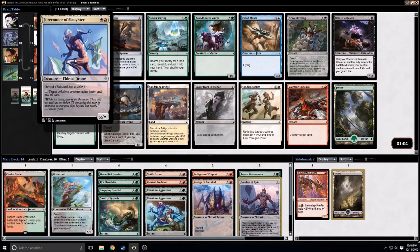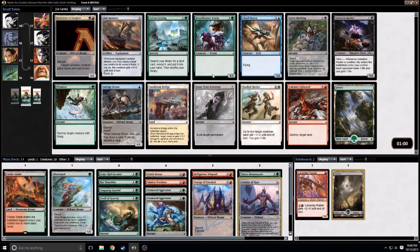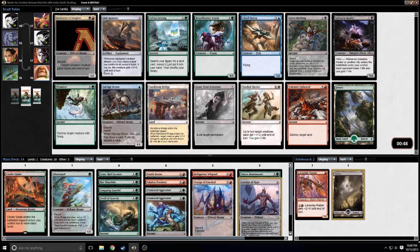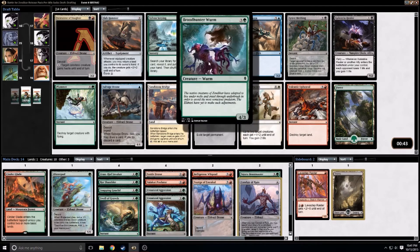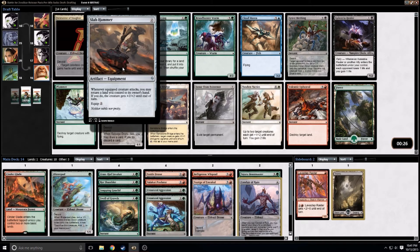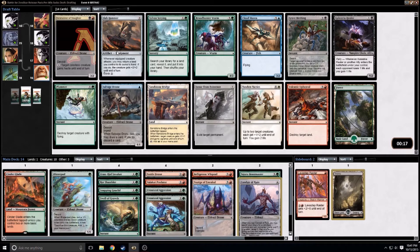Forerunner of Slaughter is interesting. In green in this set there are a lot of cards that allow you to not miss your lands, but they don't ramp you. If this said 'put it on the battlefield,' yeah, that would be a great card. The Worm is nothing special. Volcanic Upheaval is probably just a sideboard card at best. The Hammer — bounce your own land and play it again, allowing Landfall to be hit on consecutive turns. You could actually attack and then replay the same land, so that's kind of cool, but I'm going to take the Worm.